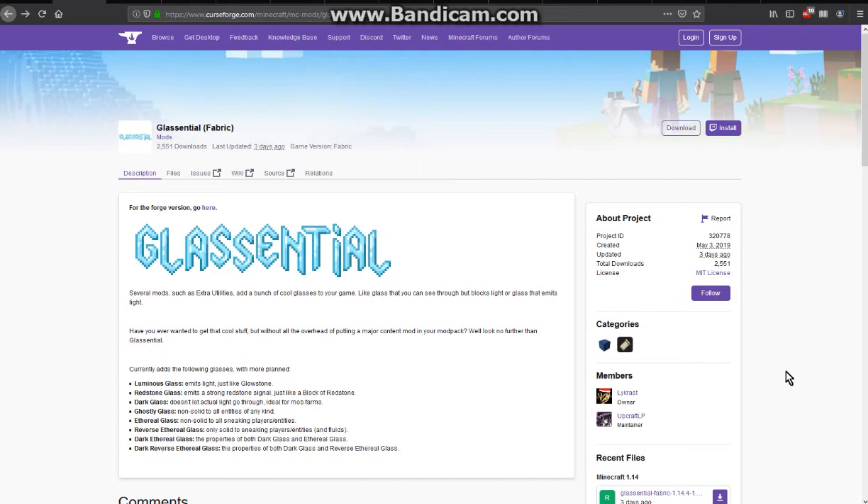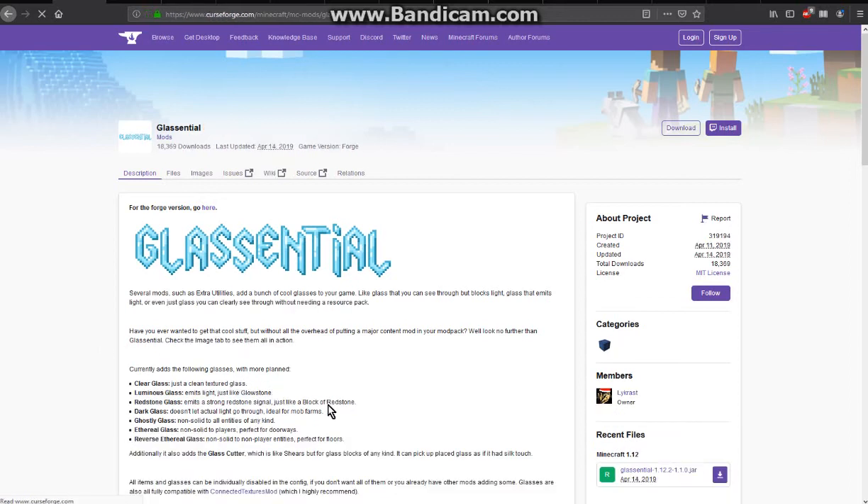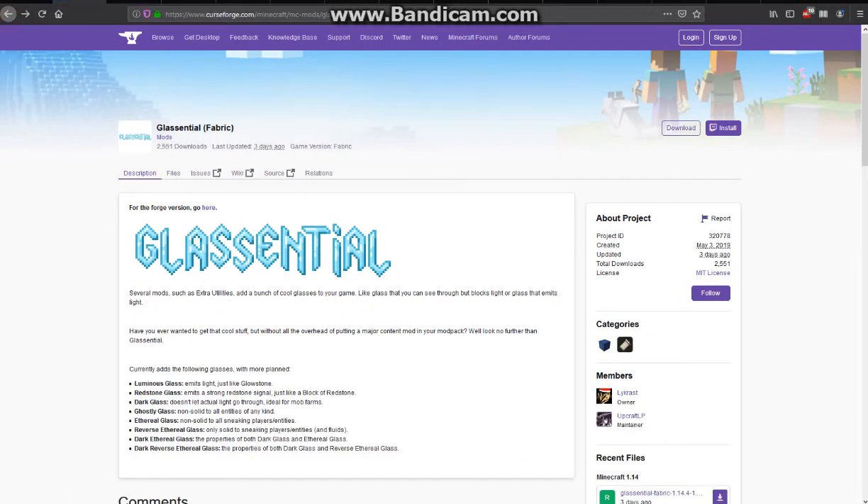Hello everyone, welcome to another Fabric follow-up overview. This is my moment on Glass Central. I'm going to be looking at the new ethereal glass and dark versions added to the Fabric version that the forward version already has. Obviously there's no glass cutter in this update, so keep that in mind.